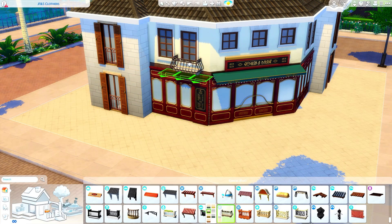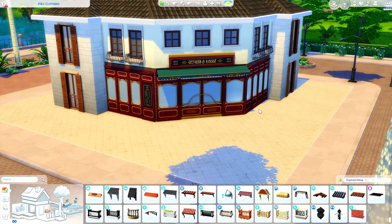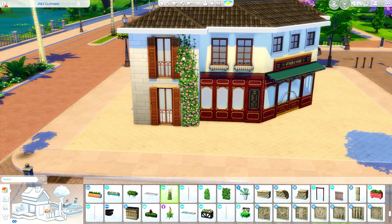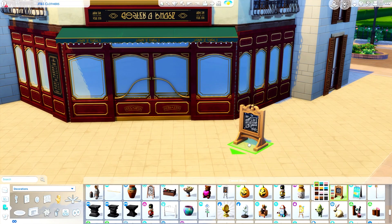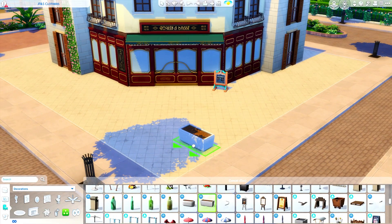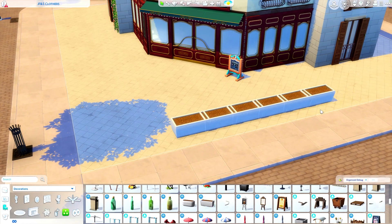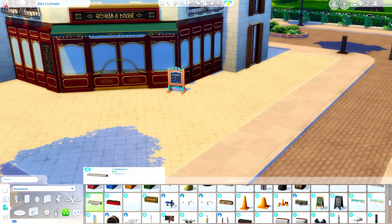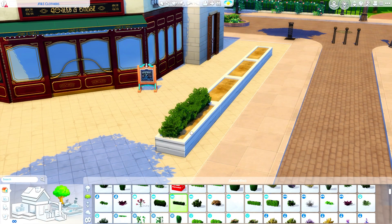I have to be honest — this is not my favorite kit. My favorite of the two new kits is the Rivera Retreat Kit; it's beautiful and more my style. But I've seen a lot of people building with the Cozy Bistro Kit and not many using Rivera Retreat, which is actually why I was more drawn to building with Rivera Retreat. You'll see another build soon on the channel using mostly that kit, also for my save file.